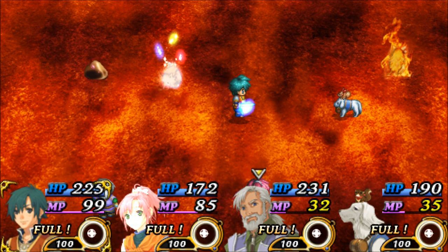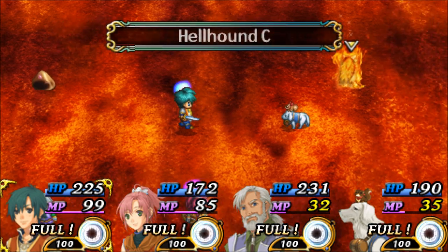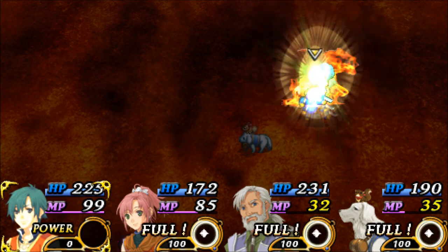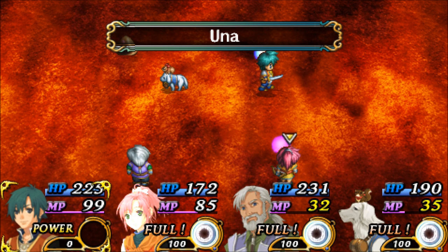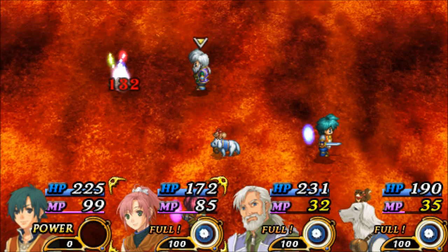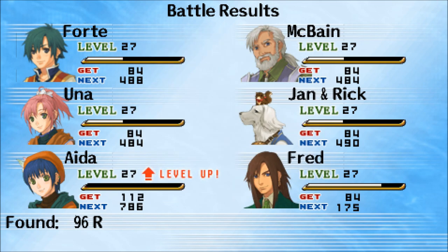Do that so all the physical attacking people can reach, because McBane doesn't need to. We're gonna kill you — extinguish you forever! I'm gonna use these special attacks. Ada — yeah! Looks like she barely made it to level 27, got a little bit extra.